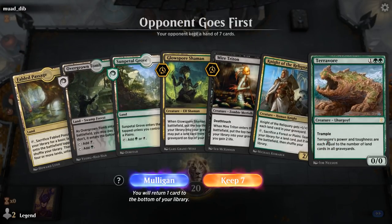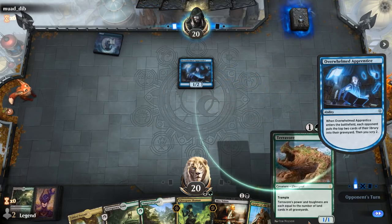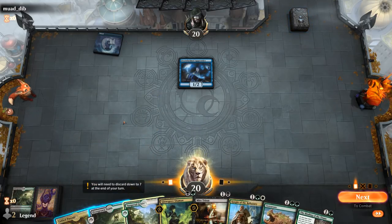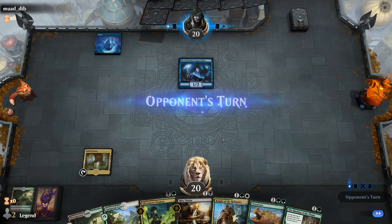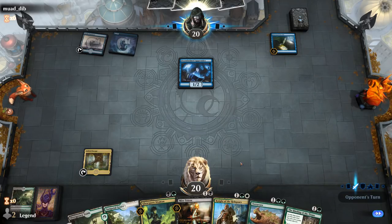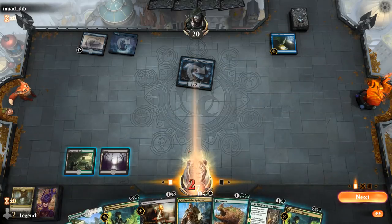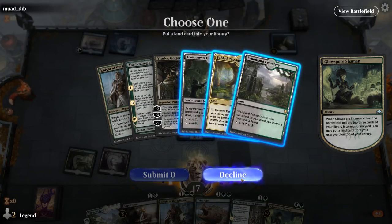We're on the draw with a fine hand — turn two Glowspore or Triton, probably leaning Glowspore. Looks like we're up against a Mill deck, which makes Terravor a more imposing threat, same with Knight of the Reliquary. I could fetch with Fabled Passage to make sure I can play my two-drop and three-drop on curve — getting a Swamp. Do I put a land back from Glowspore? I don't think I do.